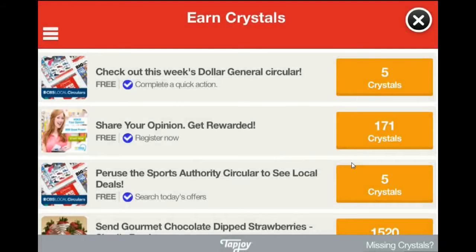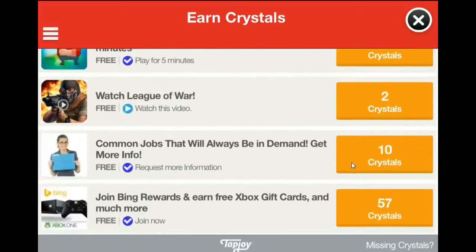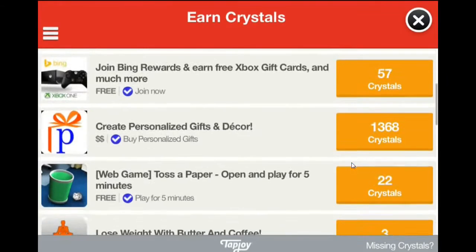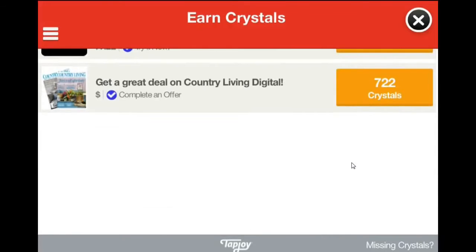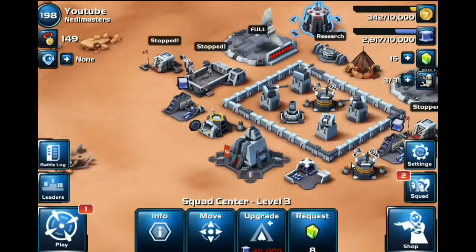For example, checking out a circular gets you 5 crystals; sharing your opinions gets 174; just registering gets you 171 crystals. There are also options to buy things — if you were going to buy chocolate-covered strawberries from Sherry's Berries anyway, you can get 1,520 crystals just by purchasing through the game. You can also watch app videos. These crystals are provided fairly quickly — within about two to four hours, sometimes quicker.